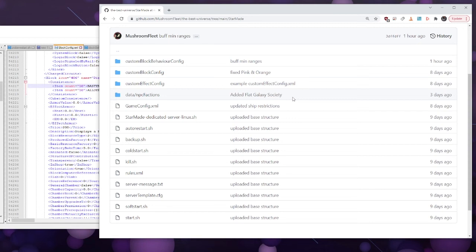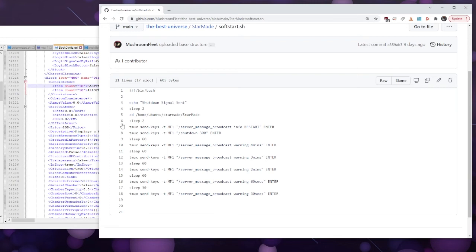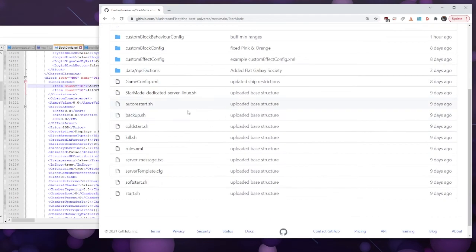The reason I use tmux — if you use Linux you probably already know about this — something interesting about tmux is we can have a tmux session called, say, nmf1, which is like a named screen. But it's interesting because we can actually send keys, so when the server is running I can script sending commands to the server — for example telling everyone there's going to be a restart, doing a shutdown on 300 seconds, waiting, giving people a server message countdown.